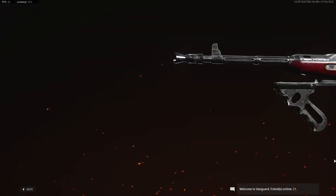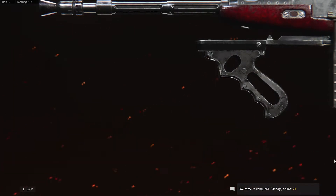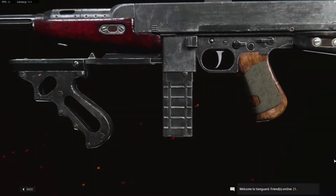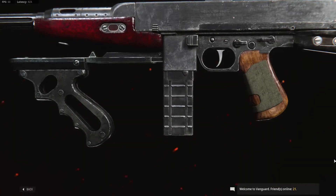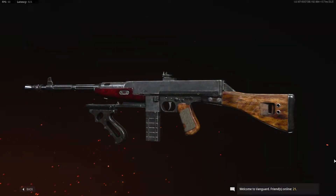With the release of the new season of Call of Duty Vanguard, we've seen two new weapons: the Cooper Carbine and whatever the hell that anti-tank rifle is called. Today we're going to be focusing on the Cooper Carbine — it's a fairly fast-firing assault rifle.